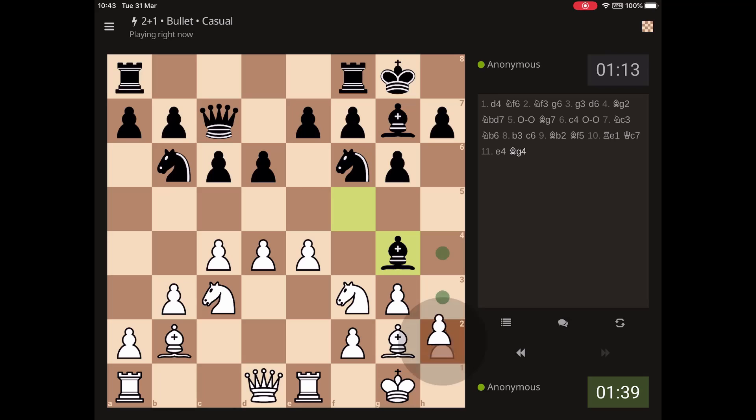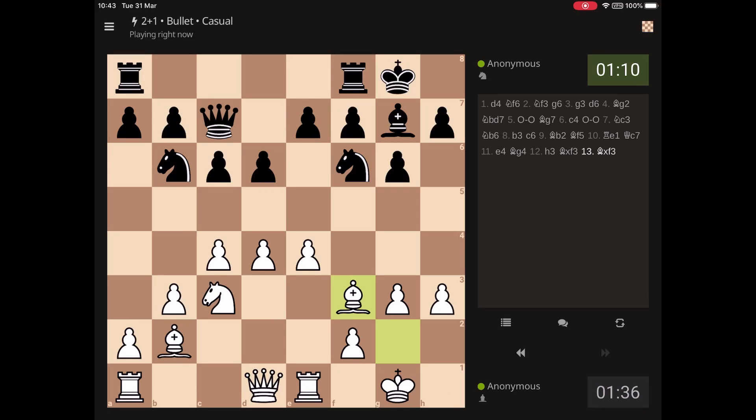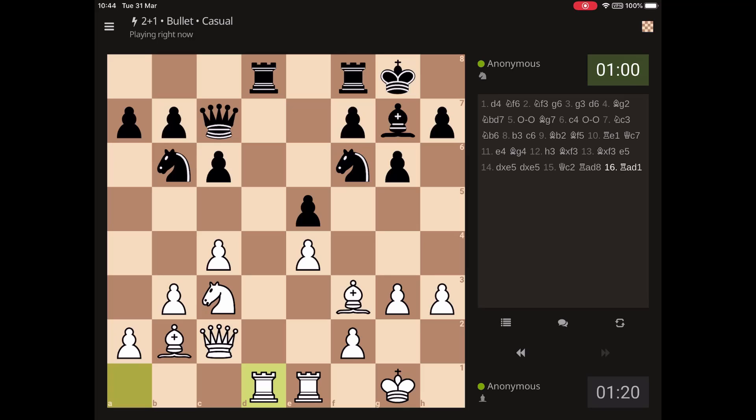I am squeezing black. A4, h3 pawn — could be a pain in the backside. Now e5. I am going to centralize. Simple. And then continue with a4, a5 — drive the knight back.